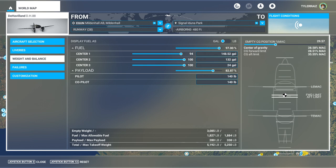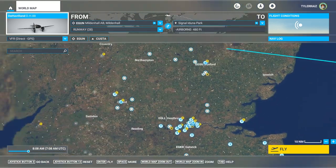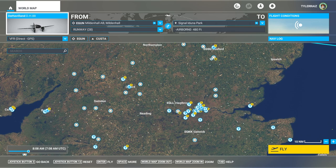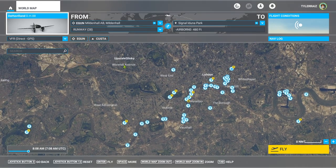I'm used to taildragers having horrible ground handling, so we'll see how it goes. There's also the gyroscopic drift issue — another warning — but we won't be flying so far that that's going to be a problem. We'll go from Mildenhall, which is where they actually started the McRobinson air race, and head to London for our first test flight.